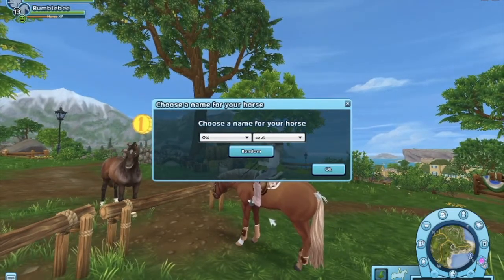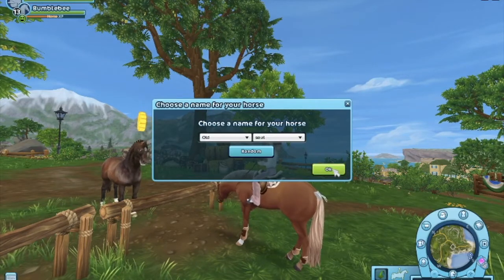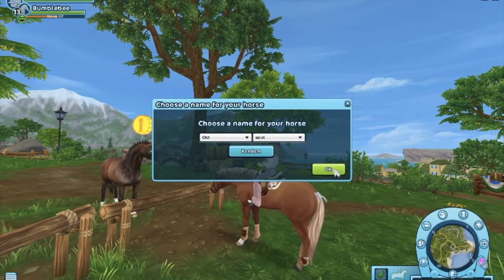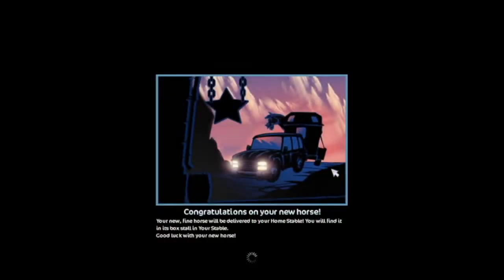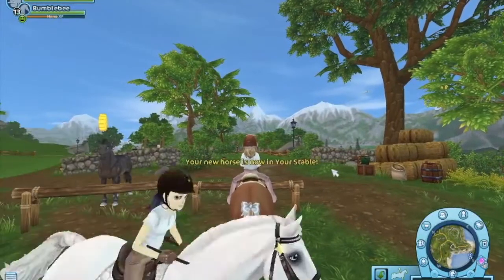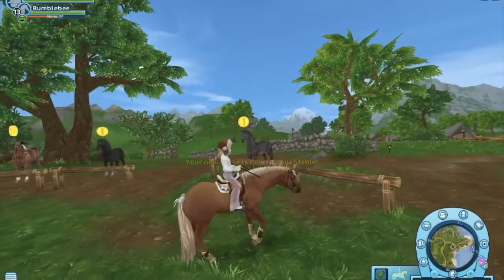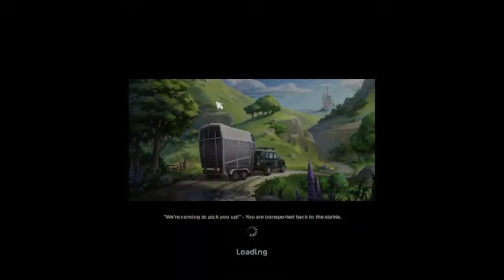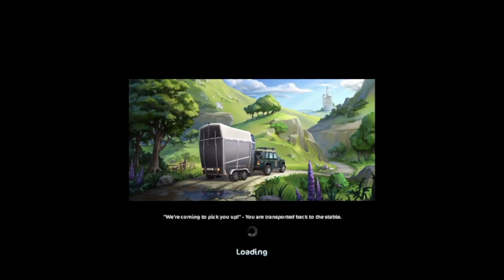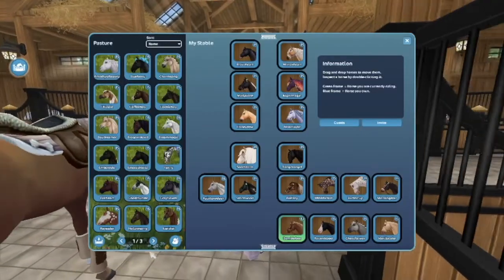Yeah so let's buy it — I'm so scared, I really don't want to do this. Oh no! Yay, welcome to my stable, Alsa! Let's call for pickup. I want to cry, I really don't want this horse. Why am I doing this? Okay, I need to find it.